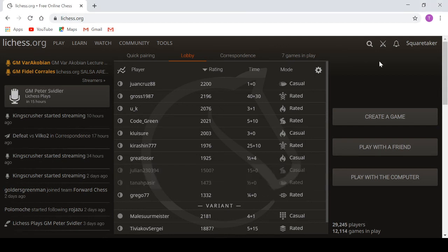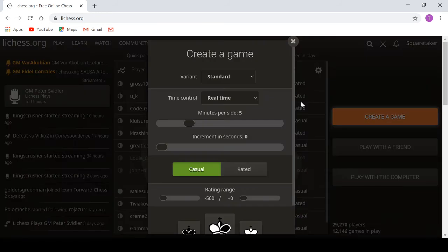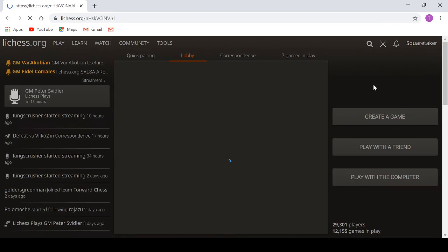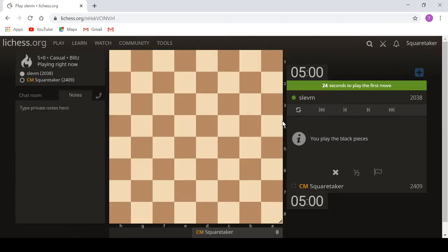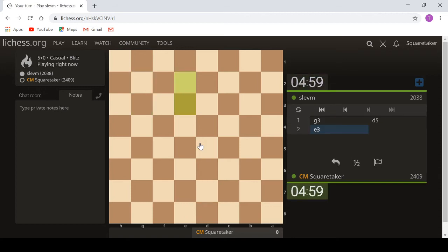Hello everyone, welcome to another video on blindfolded chess. I'm going to start creating a game - let's have five minutes for the first one. I don't really care which colour I am. I'm Black, and they've played what I think is the Hungarian opening - the official name - with g3 and e3.